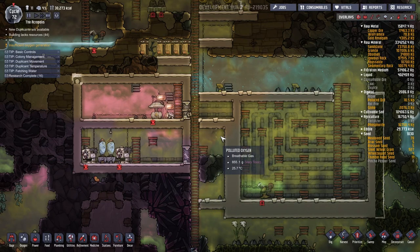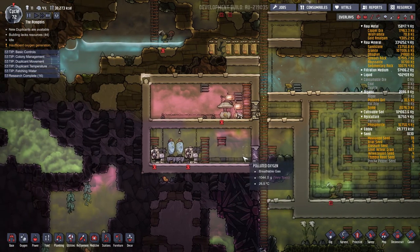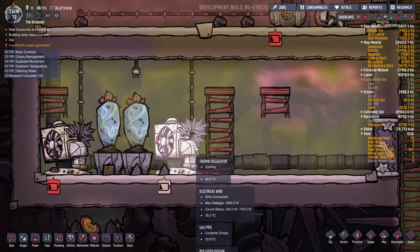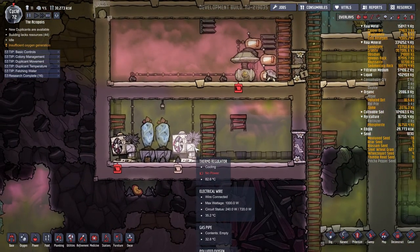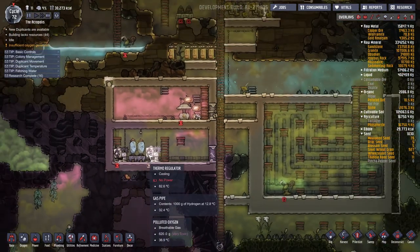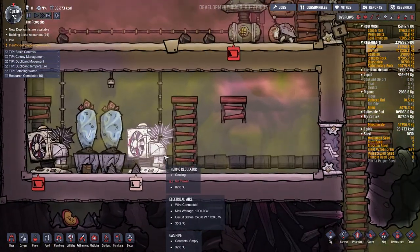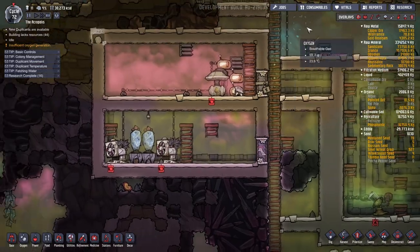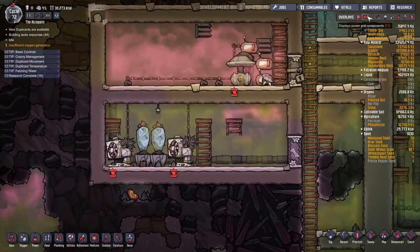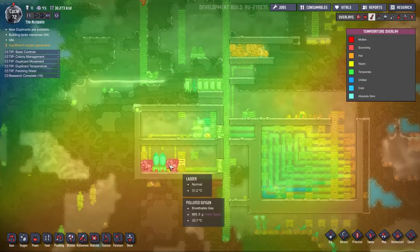Hello, my name is Rudy and welcome to Let's Play Oxygen Not Included, the Agricultural Update. We are here with our hydrogen cooling system. After I got everything set up, I found that these thermoregulators kept overheating and breaking, and then the duplicates had to come down here and repair them, using up all my gold amalgam. I don't think the thermoregulators can go here — I need to move them somewhere else. It's pretty hot in this region of the map.